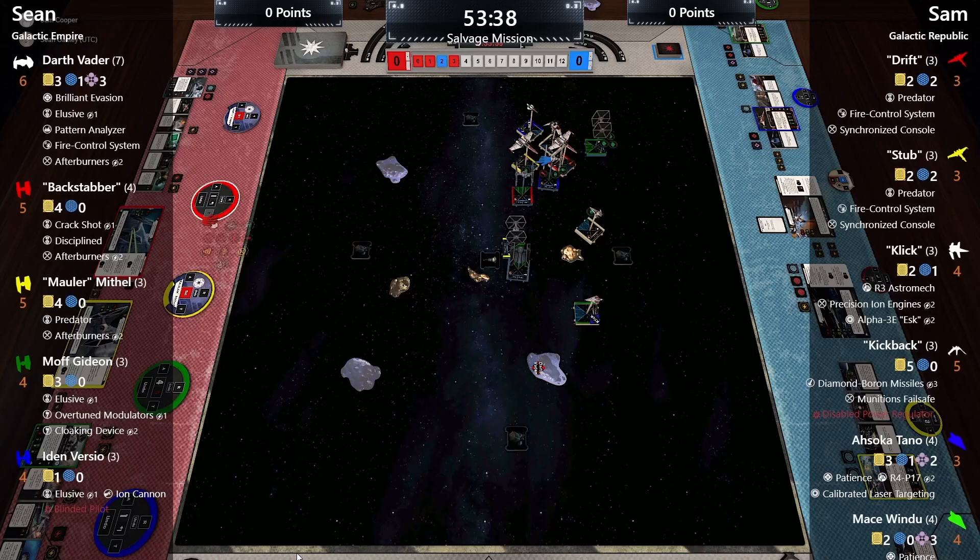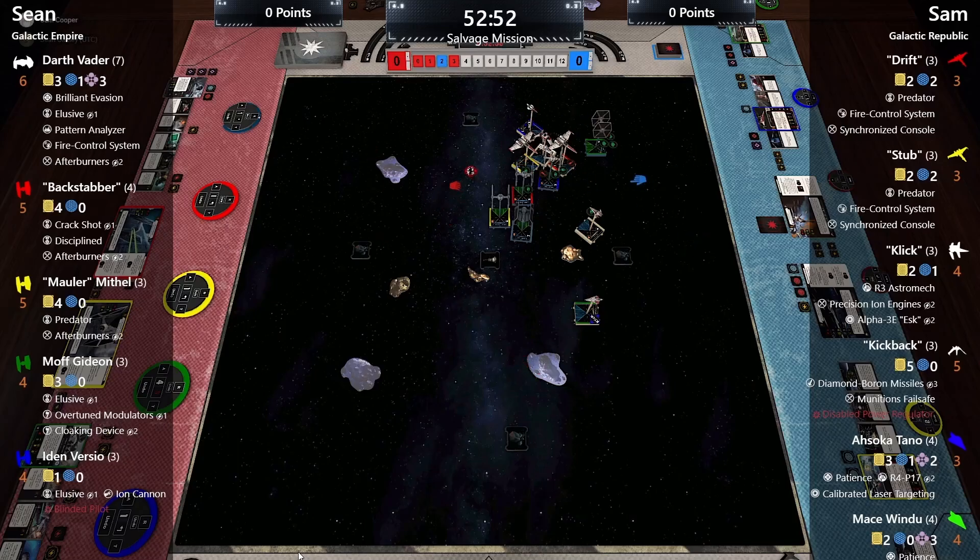Click does a one hard right and focuses. Mace does a three bank right — Sam thought it would clear the rock, but it just touches it. Sam takes a damage, rolls for another, then spends force to barrel off the rock. Backstabber does a one hard left and focuses. Mauler does a one hard left and barrel-rolls left, hoping Vader on a one-straight will block there. Kickback does a one bank left, bumps, takes no damage. Vader does a one straight, sliding past the barrel roll spot. Vader locks Ahsoka, dumps force for focus, then range-two attacks Ahsoka and strains Idon.